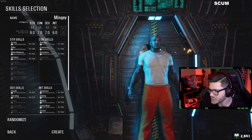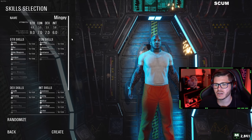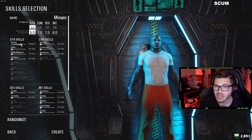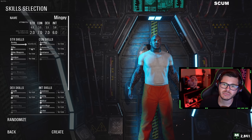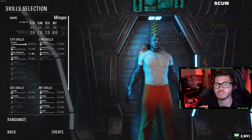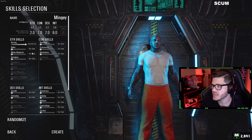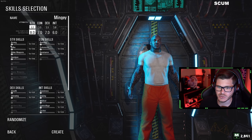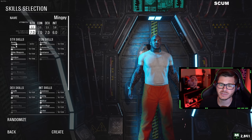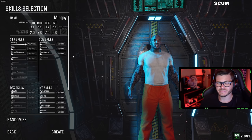Don't worry, you can go back. Each attribute point accounts for two skill points. These skill points are then distributed to your liking within their respective trees. Each individual skill has five levels: No Skill, Basic, Medium, Advanced, and Advanced Plus. You can only attain as high as Advanced in the character creation menu. Determine what skill trees interest you most to help decide where you should place your attribute points. Note that some skills are currently ambiguous and some are grayed out as they aren't fully developed within the game at this time.